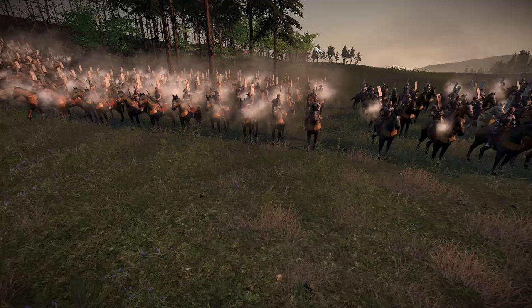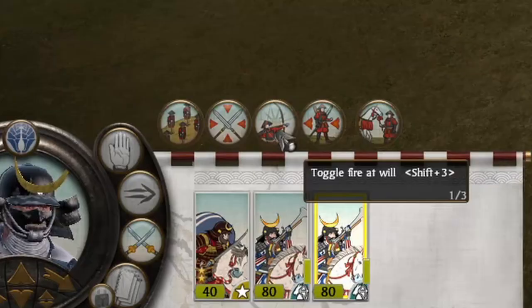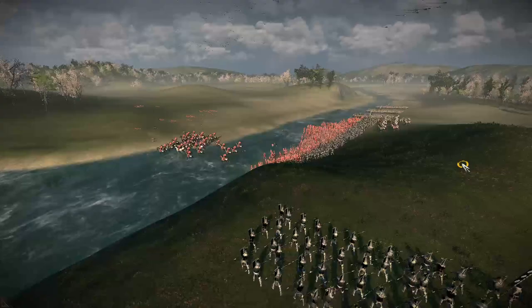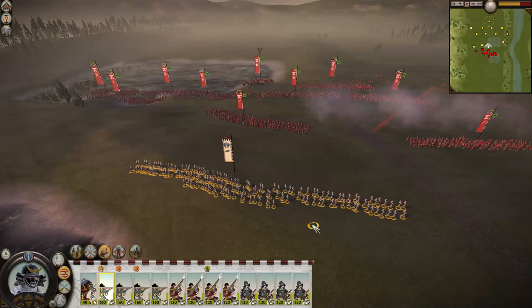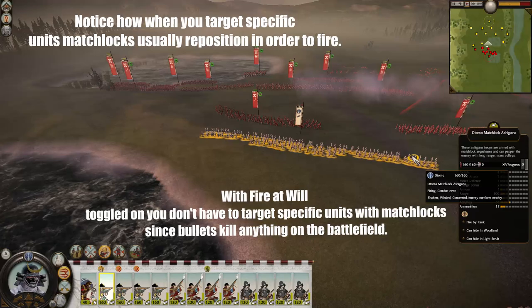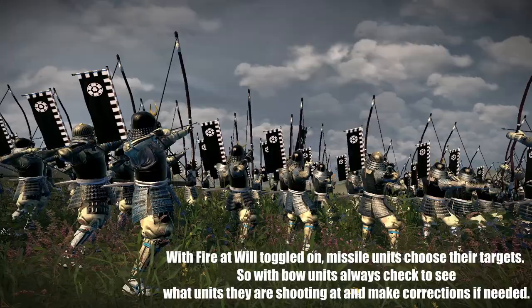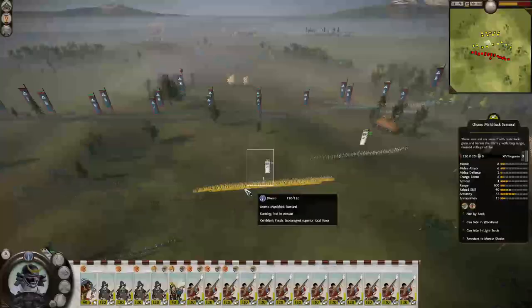Another ability shared by all ranged units and present in every single Total War game is Fire At Will. This ability does exactly what it says — it allows units to fire at enemies in range when they see fit and can be toggled on and off throughout the battle. The effort of constantly firing and reloading does fatigue your ranged units at a faster rate and they will use their ammo quickly, but not wisely. Fire At Will is typically an ability I use to lessen the micromanagement of ranged units. Matchlocks in particular I find are better suited for Fire At Will, as targeting specific units with them can lead to significant delays in shooting volleys or even have the matchlocks run towards them and get caught in melee. With bow units, it's typically better to target specific units, especially ones with low armor like Ashigaru or Monks, as opposed to well-armored units like Naginata Samurai.